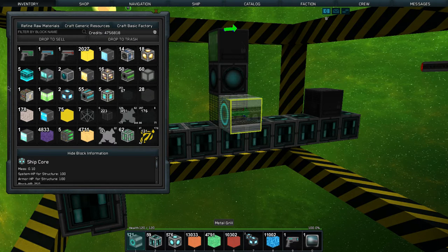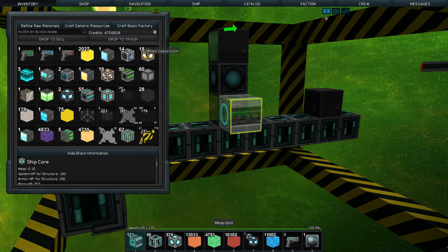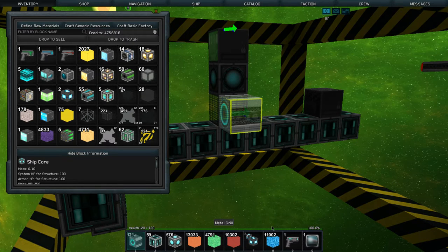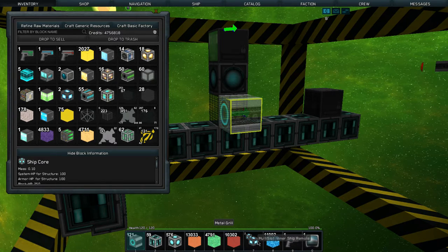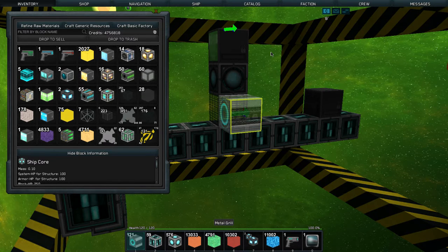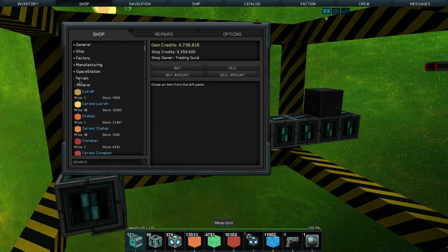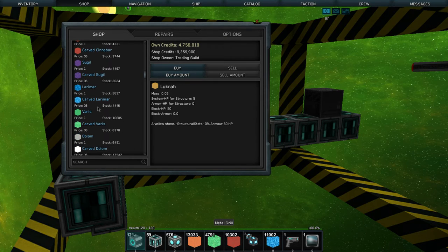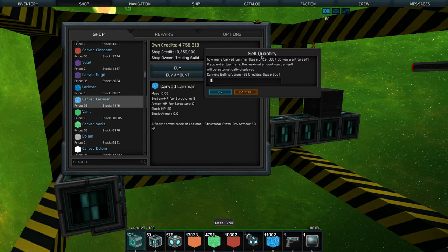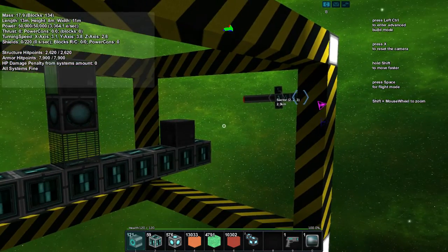Worried the inventory might be full and some items were lost — but no, everything's still there including the ship remotes and wireless modules. Selling some items at the vendor: carved laramar. Their stock is back again.